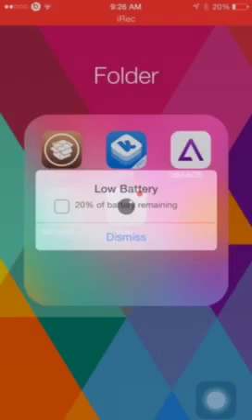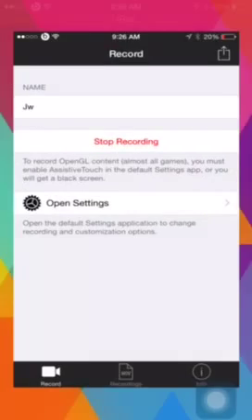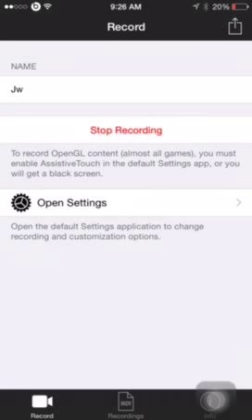Yeah, that's basically it. It's not that complicated — it takes literally five to ten minutes to jailbreak, and then Cydia really helps you customize everything. I highly recommend it, and with that I bid you farewell.